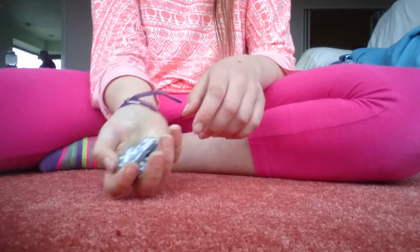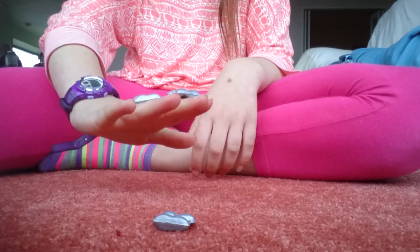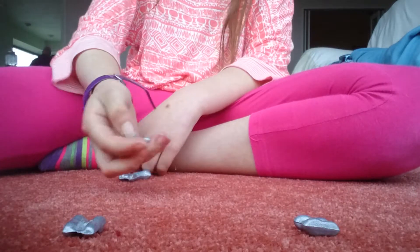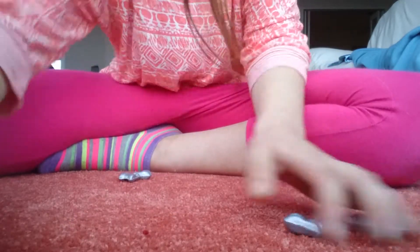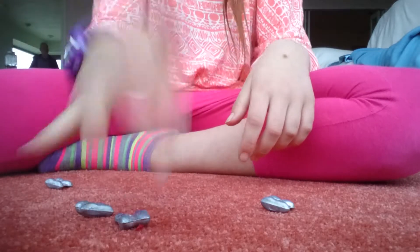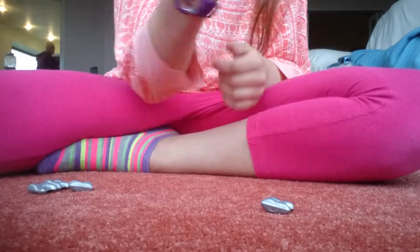Now we're going to move on to scatter twos. So again, on twosies, you jockey and then if these two are quite far apart, you're going to just swipe them together — whoopsie, I'll do that again — you swipe them together so it's easier to pick them all up, and then you just have one left to get.